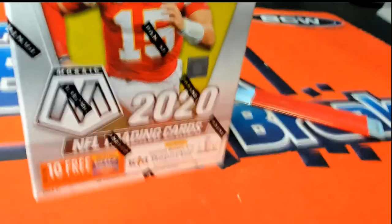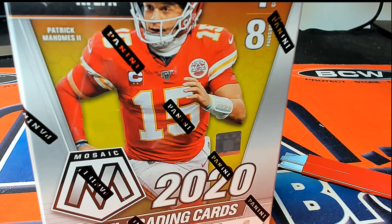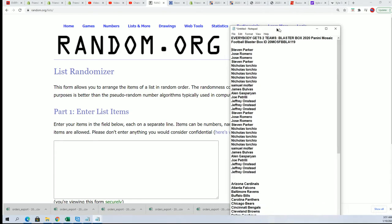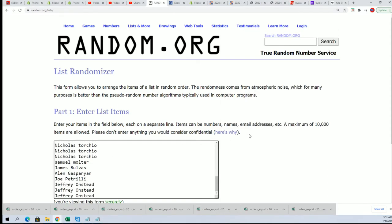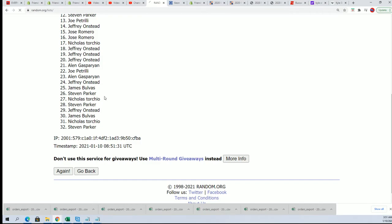It's time to rip open this last one out of the case. Let's bring it over to the randomizer — seven times through for the owner name, seven times through for the teams. We'll stack the lists up side by side, and that's how you get your team in the break.